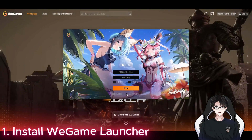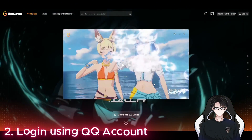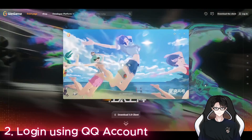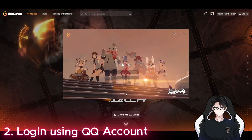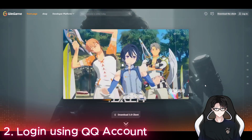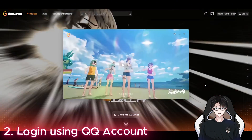After installing WeiGame launcher, I used a QQ account to log in. Now honestly, this is the hardest part. To create a QQ account, you need someone with an existing QQ account to scan a QR code for you before you can register.